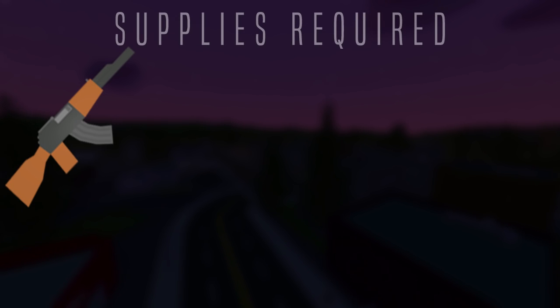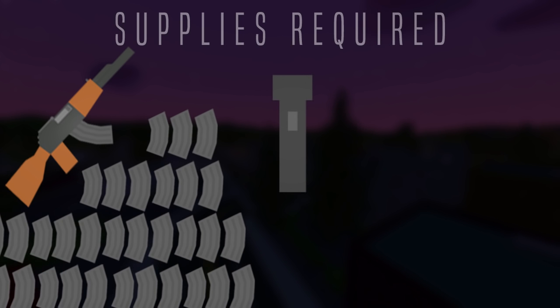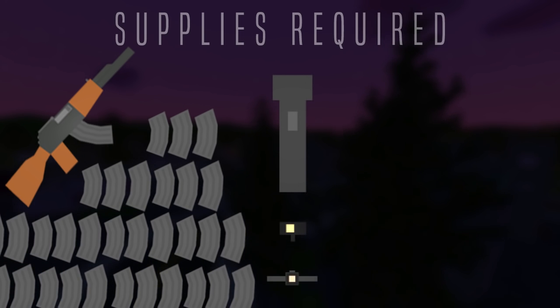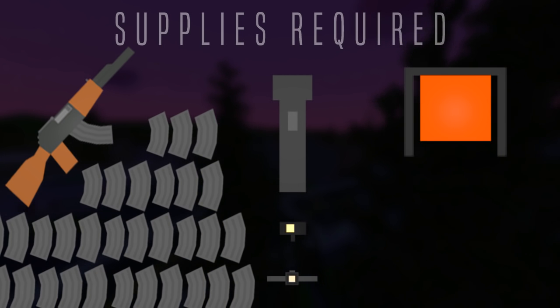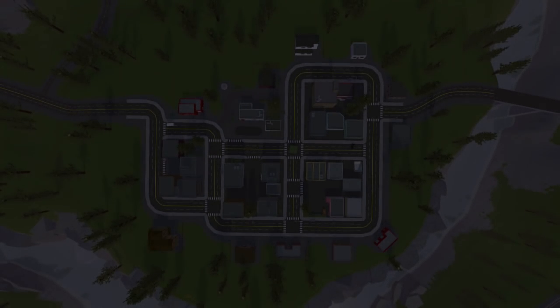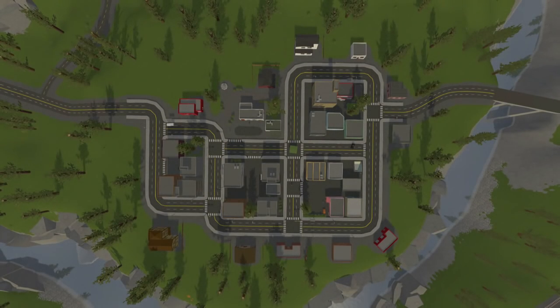Now all of this is extremely useful information. The next step of the easter egg is what requires you to gear up. Before you head down into the metro tunnels, make sure you have a gun with enough ammo to kill approximately 20 zombies, a portable light source so you can see — a flashlight, attack light, or headlamp will do just fine — and a horde beacon. The horde beacons are crafted from the stuff on the screen right now. Once you get all that gear, head down the subway entrance in the St. Petersburg tunnels.